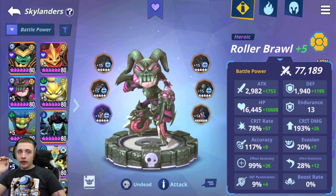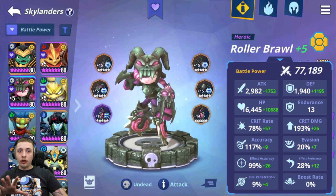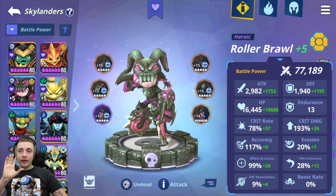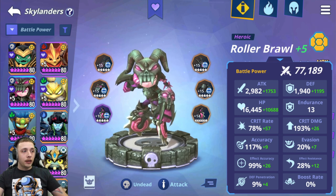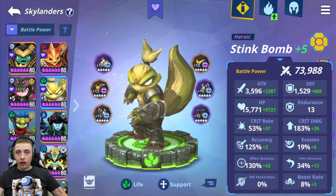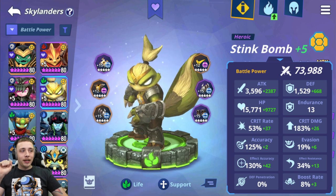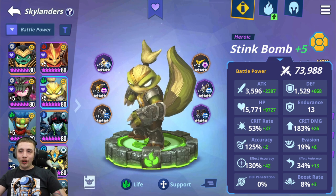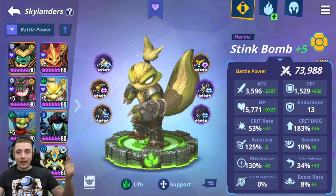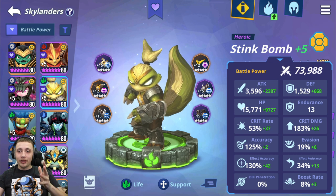We also want as much crit rate and crit damage as possible, followed by some defense. It is hard to get all these stats on Flarewolf so we did sacrifice some defense, which is fine. With Rowbroiler, we want attack, crit rate, and crit damage — she is a DPS unit. I'm not as worried about effect accuracy on her as I am on Stink Bomb because she's more for raw damage. For Stink Bomb: high attack, HP, defense, crit rate, and crit damage. Six-star runes are hard to power up because the gold and ether just aren't there.